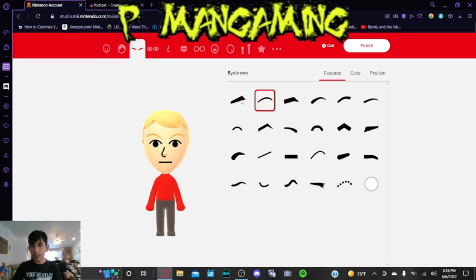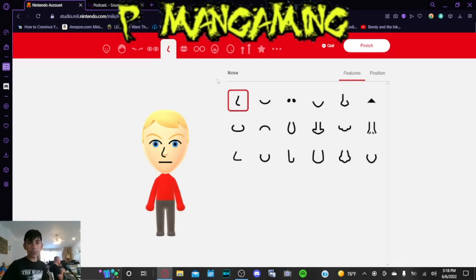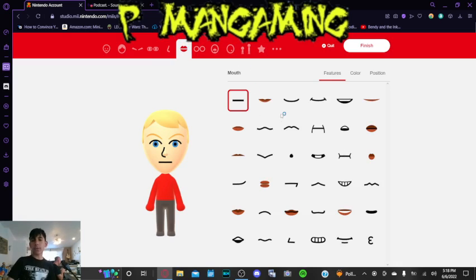So yeah, I think we're going to be good with this. And then we just check my Switch. P-Man. Okay. Now for the eyes — load and color will be... yep, that's the right color. And as for the nose, I kept it the same.